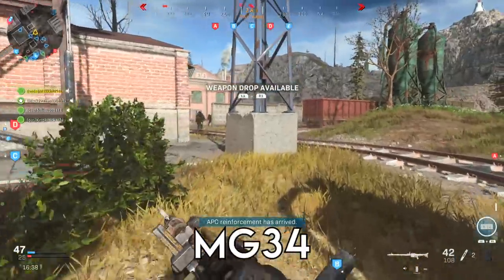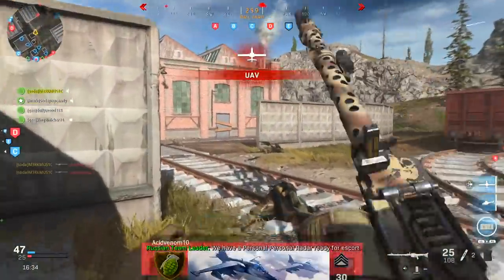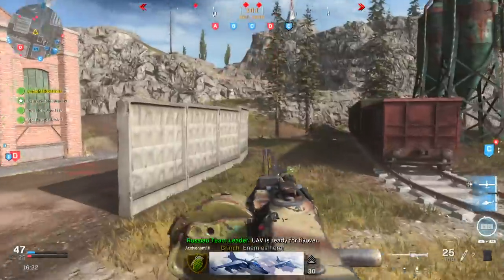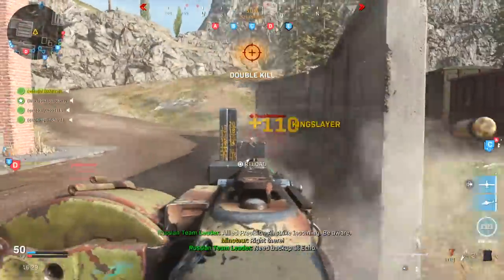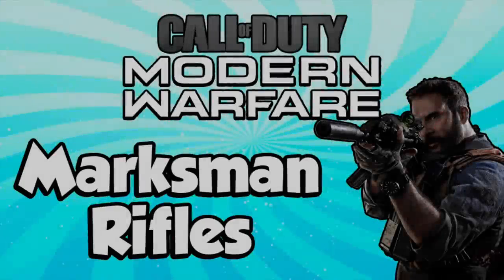I got a split quad feed with the MG34. Honestly looking back, it probably would have been smarter to try to hit a quad feed with it in hardcore, because it doesn't have as much ammo as the M91 and PKM. But with this clip and later in the video you'll see that Ground War is actually amazing for hitting quad feeds. That's gonna do it for the light machine guns — now we're moving on to the marksman rifles starting with the EBR-14.